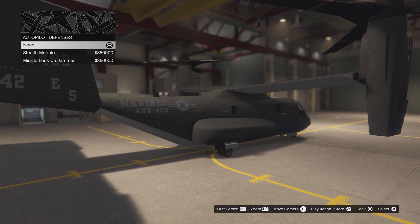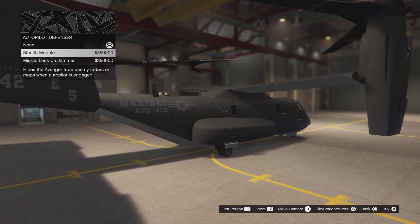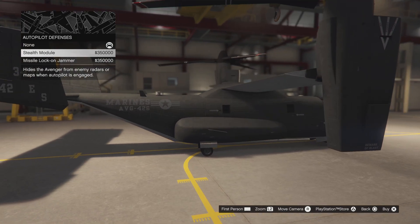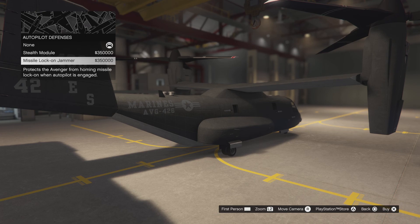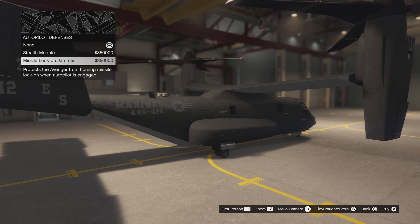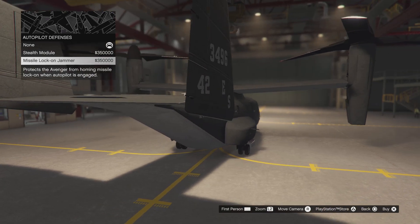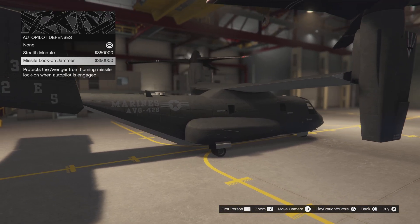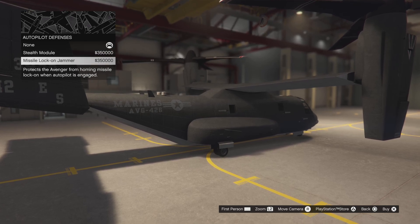They got autopilot defenses. They got the stealth module, which makes the Avenger go stealth, which is pretty cool when you're in autopilot. And they got a missile lock-on jammer, which I'm gonna get. The missile lock-on jammer tacked onto the indestructible armor the Avenger already got — so that with the armor is pretty unstoppable.